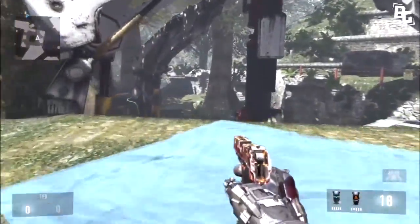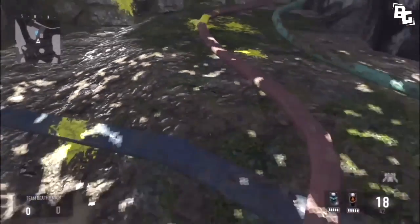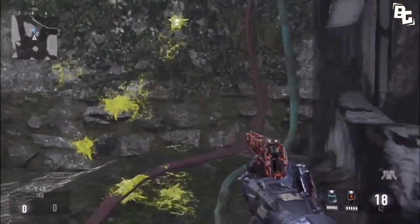What is going on guys, Ginger here. Today for you guys is another Call of Duty Advanced Warfare glitch video, and in today's video I'm going to be showing you guys a sweet wall breach on the map Instinct.